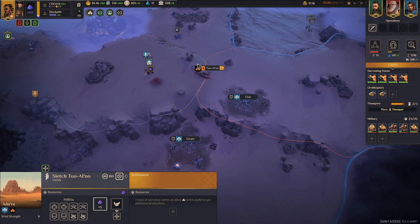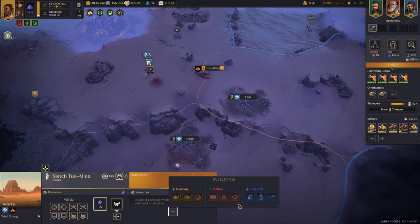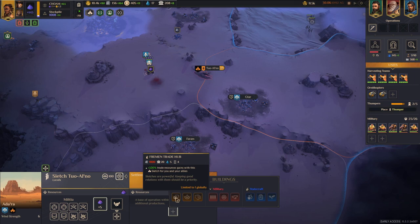Speaking of sietches, if you are playing the Fremen, you're probably used to building overpowered buildings in the sietches you're allied with. You can still do that, but there is now a global limit of one building of each type. For example, I already built a Fremen Trade Hub in a different sietch, which means I can no longer build it anywhere else. No more stacking overpowered buildings in your sietches.